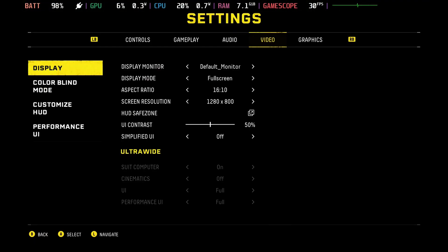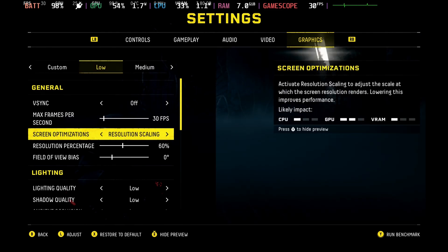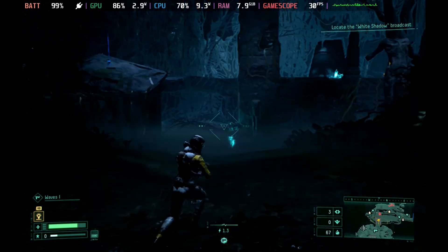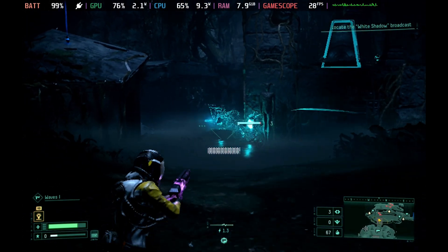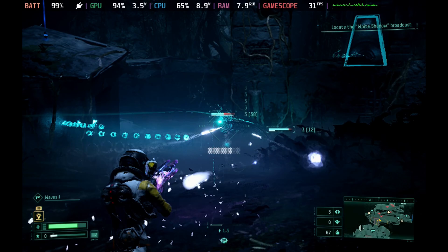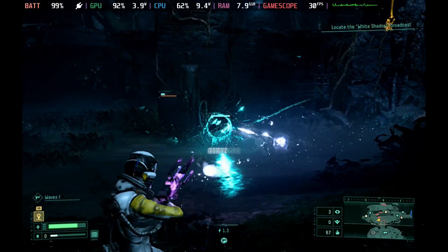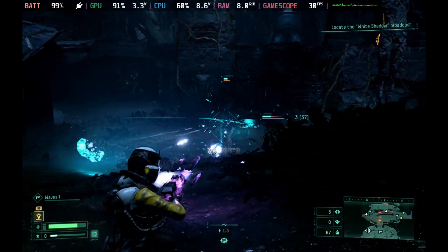So these settings are: the lowest preset, frame cap in-game at 30 frames per second, v-sync off, and then enable resolution scaling to 60%. Anything more than this seems to cause more stuttering, but I found 60% was the sweet spot — not looking absolutely hideous while actually gaining quite a lot of performance. No matter what I threw at the game it did seem to hold extremely stable.